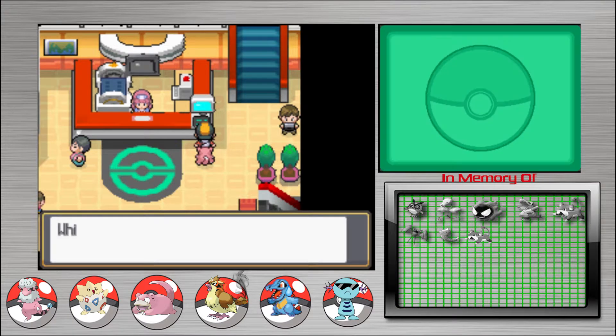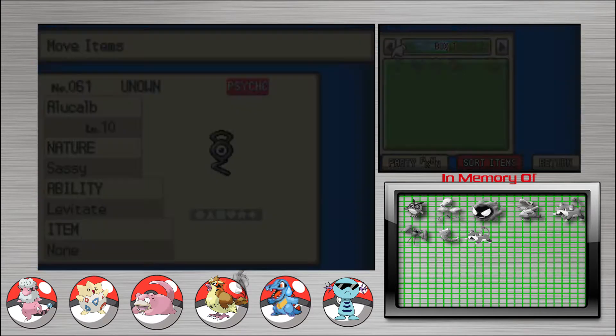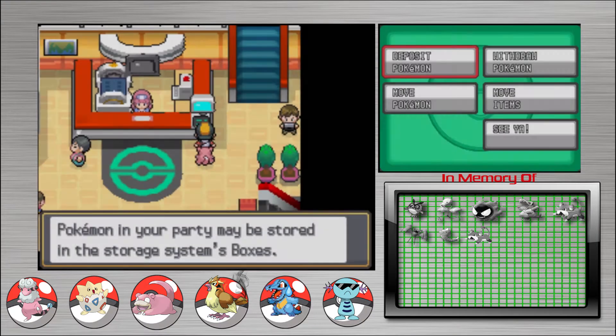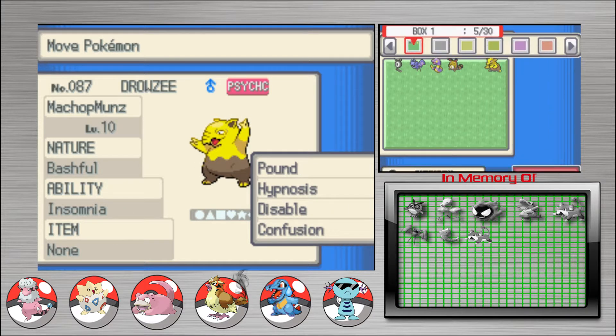Let me go get Machop money — Machop muns! Don't bite my pen, cat. I scared the cat while I was petting him, so he bit my pen. Machop muns — is that what we named him? Yeah. We knew what he was for. I'm sorry, Drowzee — Double M.